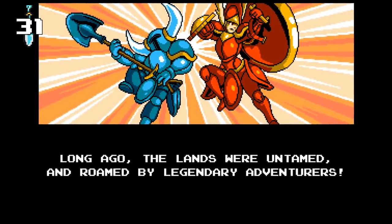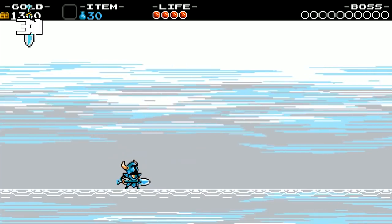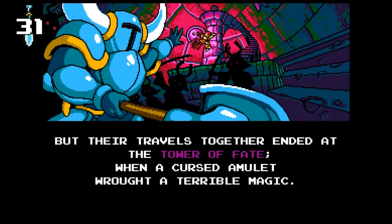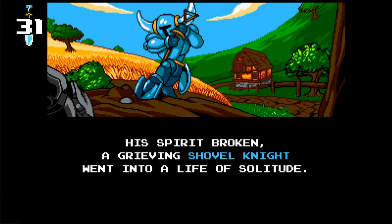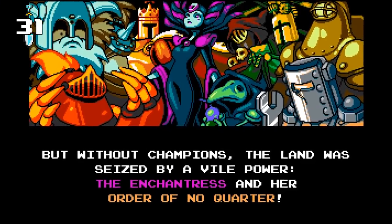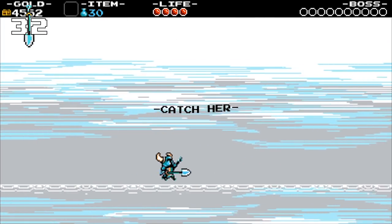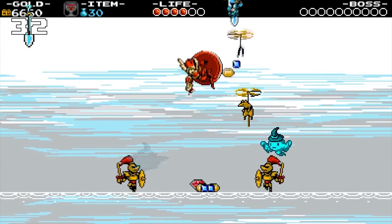Shovel Knight was once part of a legendary fighting duo with his partner and love interest, Shield Knight. In one of their adventures, they found themselves at the Tower of Fate, where Shield Knight disappeared due to a cursed amulet. Deeply soulbroken by the loss, Shovel Knight retired from adventuring, but this allowed the Order of No Quarter to rule the valley under command of the evil Enchantress. As you play the game, you'll see Shovel Knight dream of saving Shield Knight in a series of playable nightmare levels, where you fight imaginary enemies while attempting to catch her. So sad.